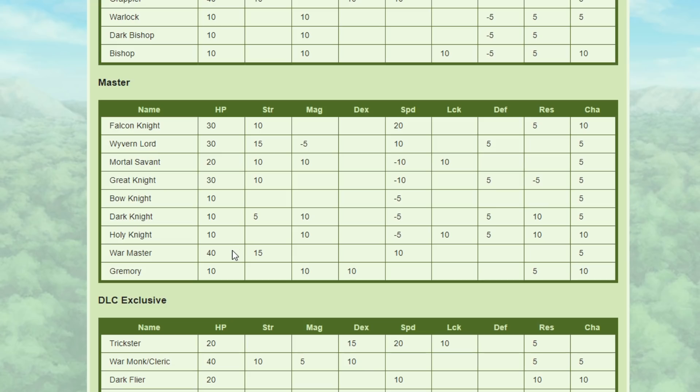Fun note: if I ever talk about Warmaster, I'll mention this again, but with the 40 HP growth from Warmaster, characters like Raphael have over 100%, so they have potential to get two stat-ups in HP. But we're not talking about Warmaster. The standout for Great Knight is of course the 10 Strength and then the minus 10 Speed. Honestly, the growth rates aren't very good, but that's not what really matters in a Master class, because you already have to be level 30 — your units are pretty built at that point.